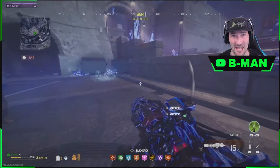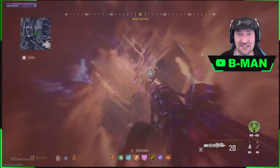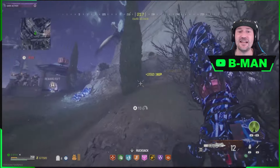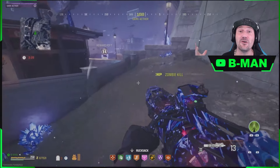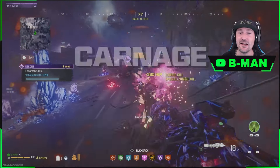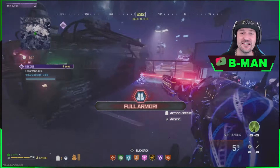Hey guys, B-Man here. Today we've got an awesome one — I jumped in solo into Tier 5 of the Dark Ether, and as you can see it's absolutely insane. It's not so much that the enemies are extra tanky, but just the sheer quantity of them. There's about 10 manglars all shooting at me, and that quantity is what makes this so insane — but even so, it is possible to out-heal and out-tank all the damage.